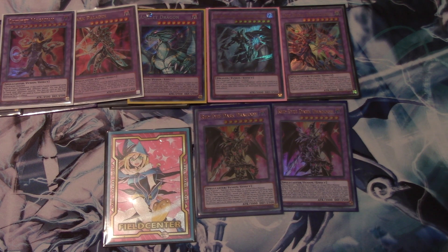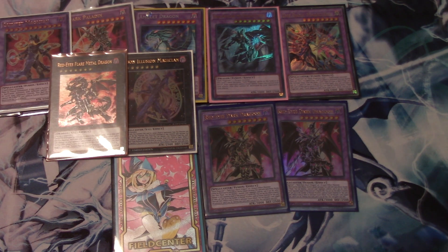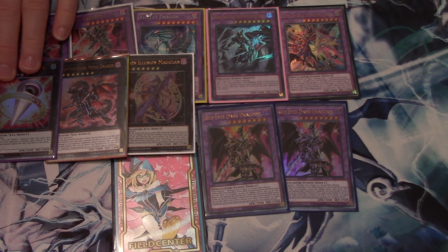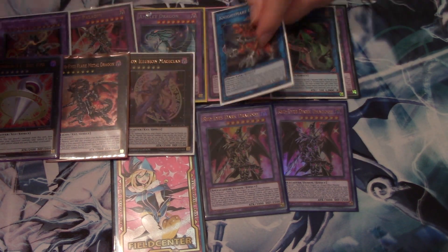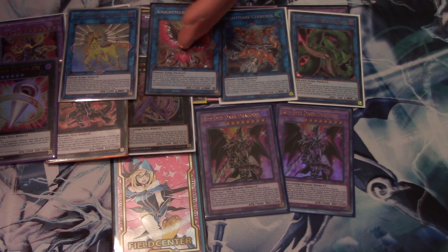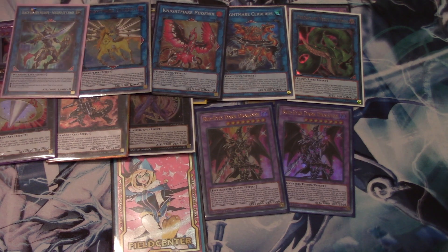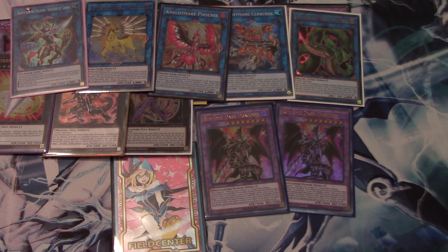For your Level 7 XYZs, we run one Ebon Illusion Magician, one Red-Eyes Flare Metal Dragon, and one Big Eye. Big Eye is awesome, Red-Eyes Flare Metal Dragon is good, and Ebon Illusion is still good. For links, we run one Predaplant Verte Anaconda, Cerberus, Apollousa, Unicorn — a pretty standard extra deck link package to help deal with back row and spin stuff. We also run one Black Luster Soldier — Soldier of Chaos. Black Luster Soldier and Unicorn are usually the main links I'll go for.